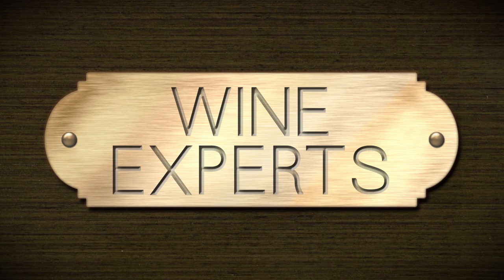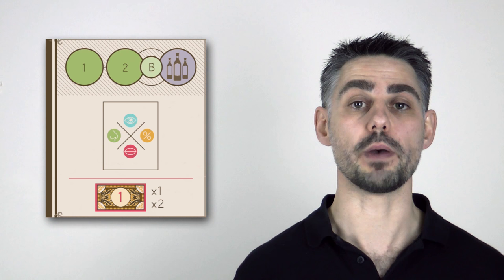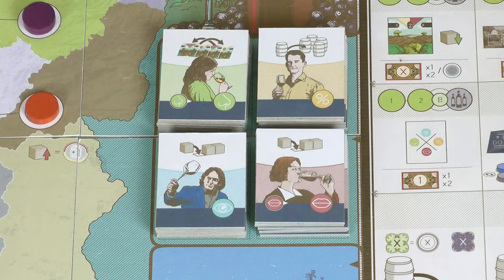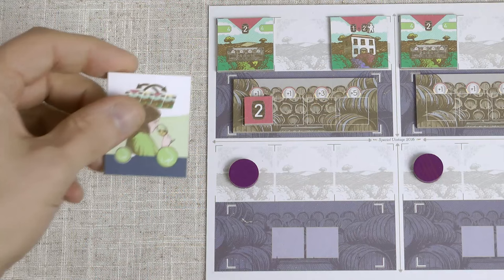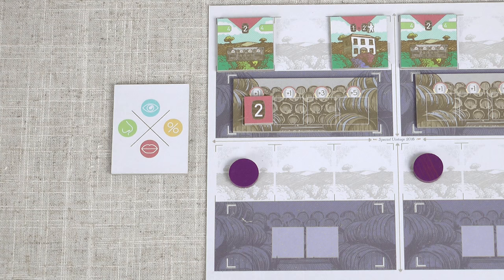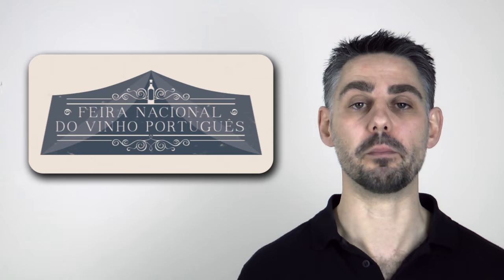Wine experts can come in very useful, and at this action space you can hire one or two of them at the cost of one each. There are four types of experts covering the specialities of aroma, strength, appearance and taste. The expert tiles are stacked face up so you always see which one you're taking, and once bought you place it face up next to your player board. Expert tiles have two uses: the first is the ability printed on the tile itself, explained in the reference book — you can only use one expert tile each turn, and using it flips it over, only flipping back at the end of the first two fairs. The other use of an expert tile is when doing a press release.